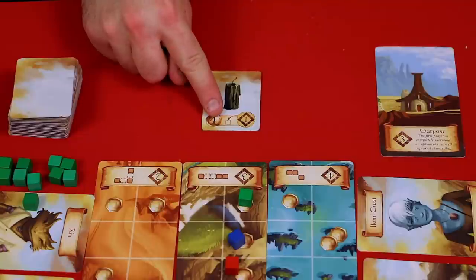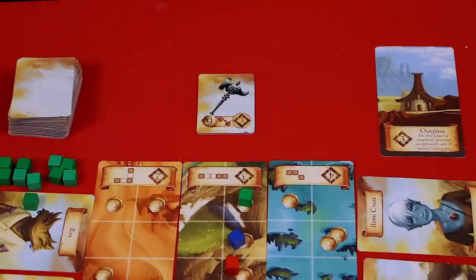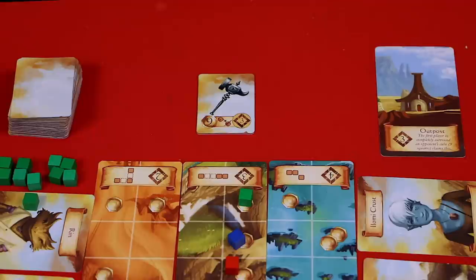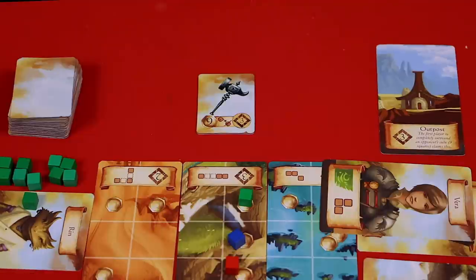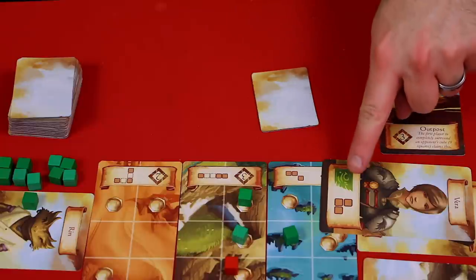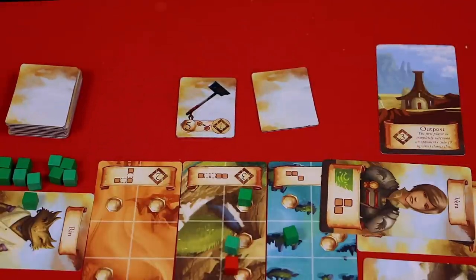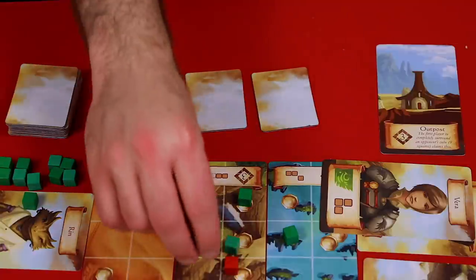There are four artifact abilities: gain one coin; place one blank cube for free (this does not allow you to place a cube without using a character card); flip one of your character cards face up or face down, even at the beginning of your turn; and replace another player's cube with your own, as long as you're using a character card to place the cube (this also does not allow placing a cube without a character card). For example, if the green player uses Vera and the replacement artifact, she may remove one opposing cube and place her own — if that space has a coin, she collects it. If she had another weapon artifact, she could flip it and replace another cube for an additional coin.